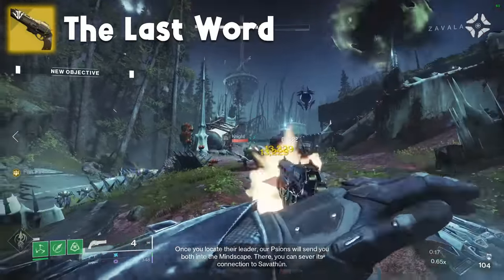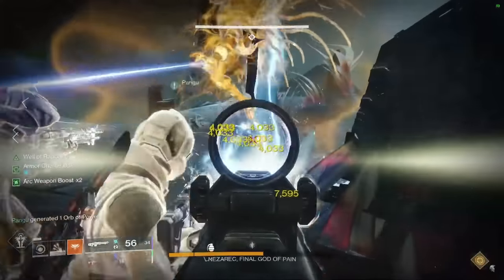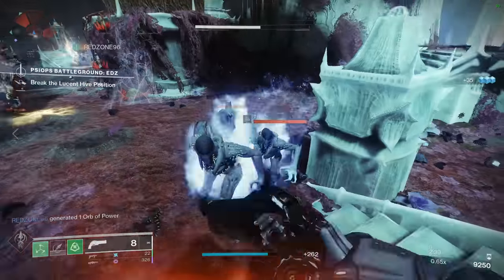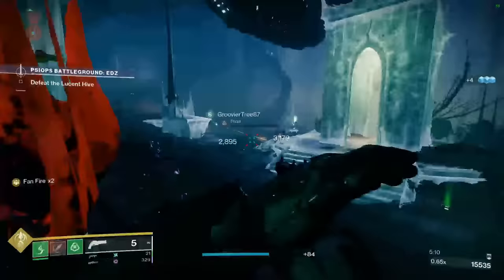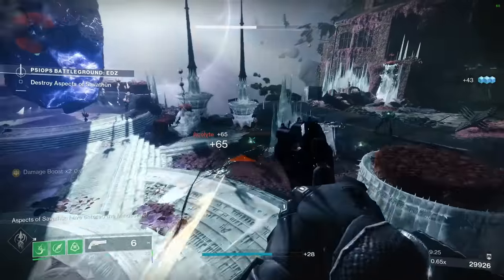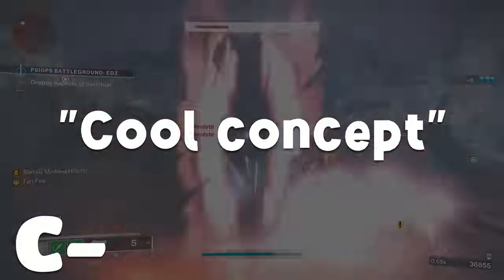The Last Word is another chance for Lucky Pants Hunters to claim superiority. Plot twist — we're using heavy weapons, so we'll out-DPS you regardless. The Last Word gets increased precision damage when you fire from the hip, fires full-auto, and feels super unique overall. That said, I can't recommend this for anything other than Lucky Pants since it's really difficult to use, especially on mouse and keyboard. Six bullets in the magazine is also barely enough to kill a major, let alone a horde of enemies. C tier — cool concept, but not practical.